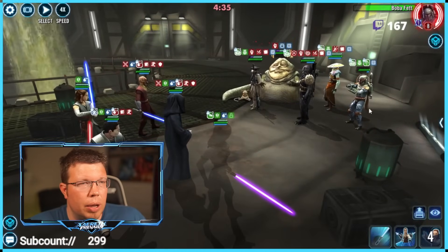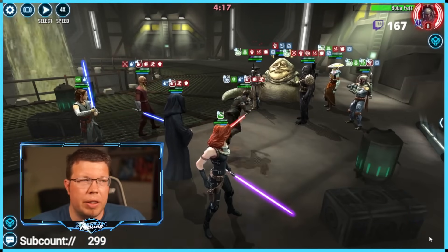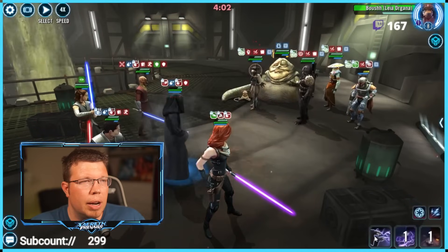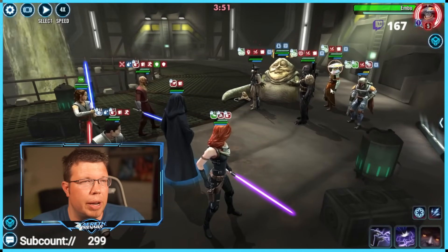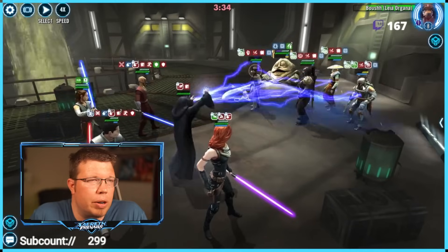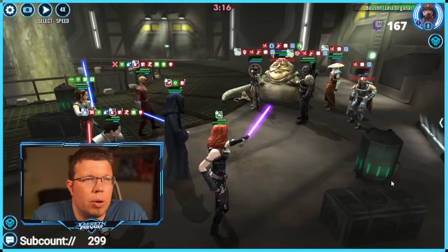Jabba called a mass assist instead of throwing thermals to start. I have Jedi Training Rey here — she's interchangeable, you don't need Visas Marr. We throw Mara's thermal, it gave stagger and shock to a few people — that's great. Then tenacity down for everyone. Jedi Training Rey takes a lot of turns here; this was actually my first time using her on this team, I just wanted to try it. You can dispel everything with Starkiller if he gets an odd turn.